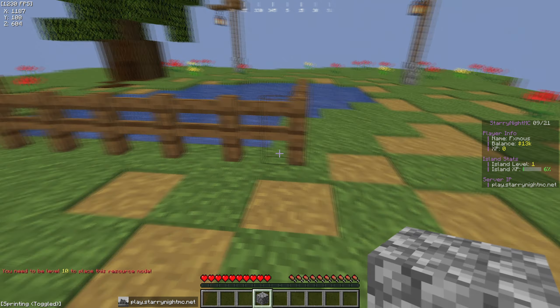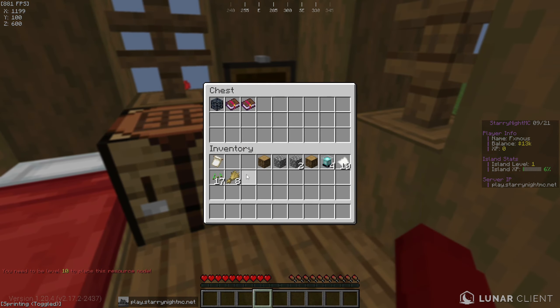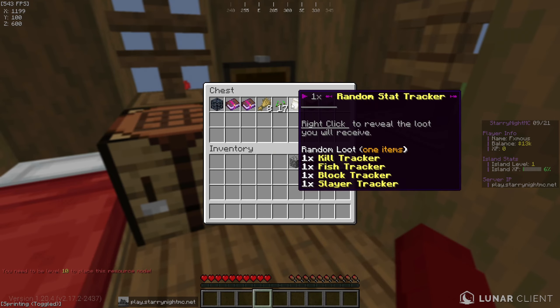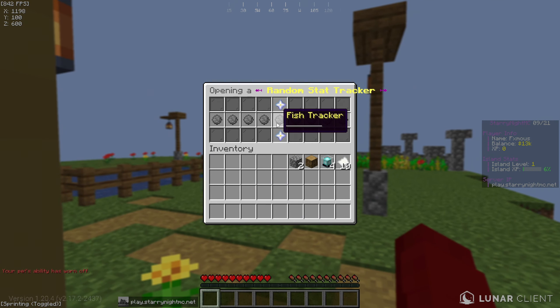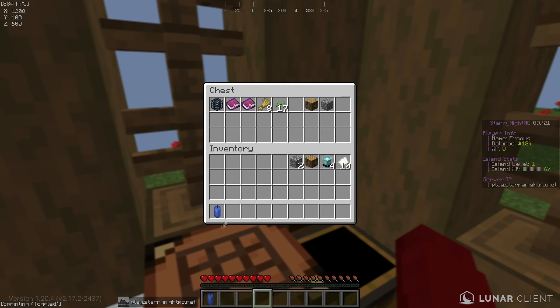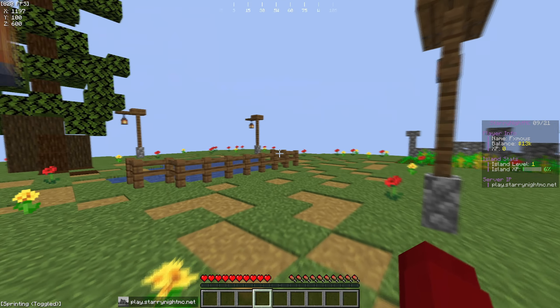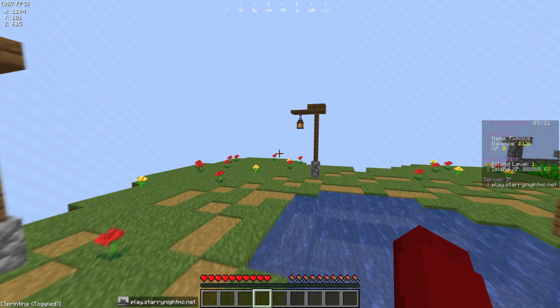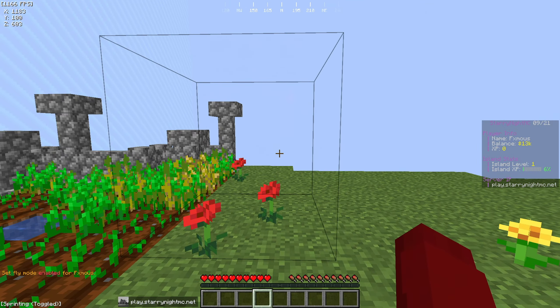We've got to grind our level up to place the stone node, but that shouldn't be too hard. We also have a stat tracker — hopefully we get slayer, but we got fisher instead. We can put this on a fishing rod which is pretty cool. Right now our balance is 13,000, which is not too bad, and we have a nice little island going.